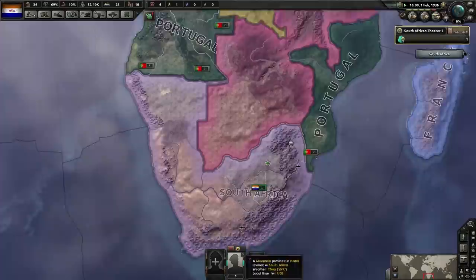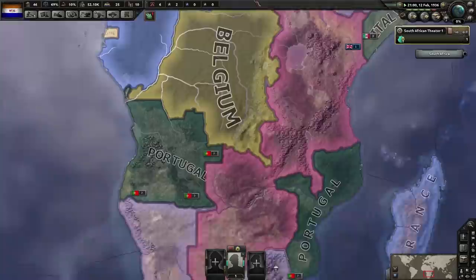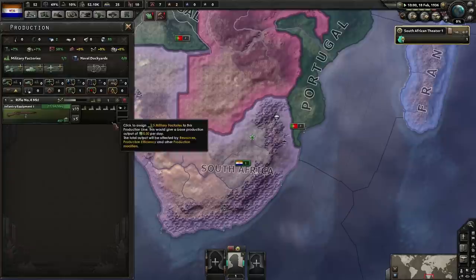Also, we're currently doing a giveaway — a Paradox DLC of your choice. If you win, you get to choose which DLC you'd like. The link to enter the giveaway is in the description and pinned in the comments. There are many different ways you can enter, and you have a significant chance of winning.